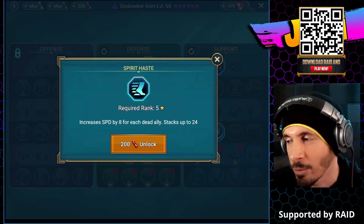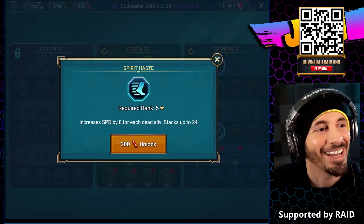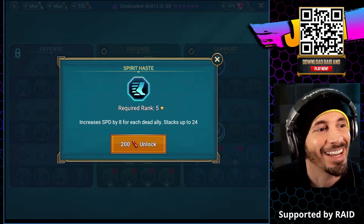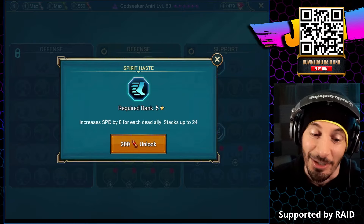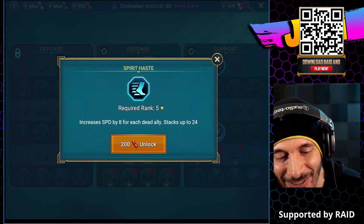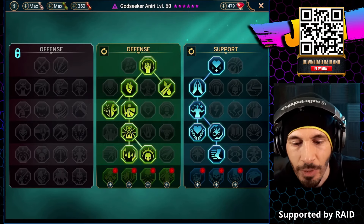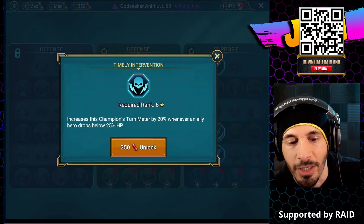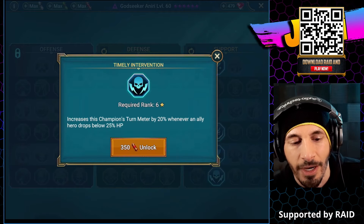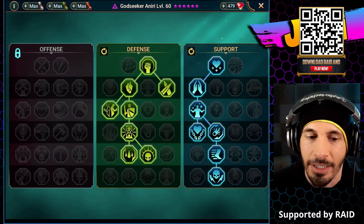I go into social gatherings and I'm like, what's your name again? Sparky? My wife's friends do not like me - they're like, he keeps calling all of us Sparky, that's not any of our names. Increased speed by 8% for each dead ally - don't you love how we're just completely off topic as usual. And then we have for this last one: increased the champion's turn meter by 20% whenever an ally hero drops below 25% HP.